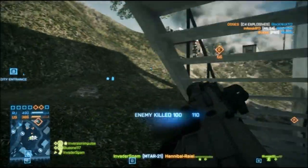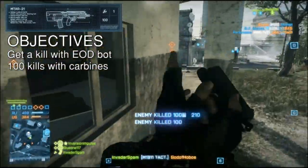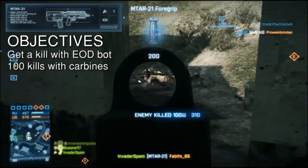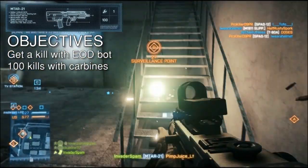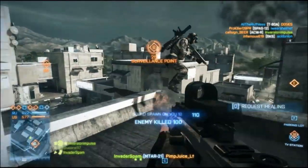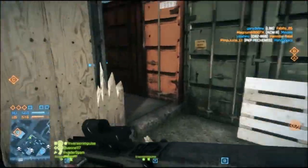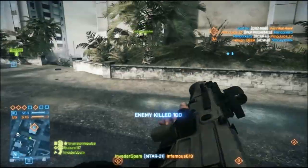The engineer class gun — think of the PDW and then split the short and long range. At close range, nothing trumps it; it will kill faster than any other gun right now, unless someone turns the corner with a shotgun. It's still manageable at medium range, but at long range, don't hope for anything. The faster firing rate ruins any kind of long range effectiveness.